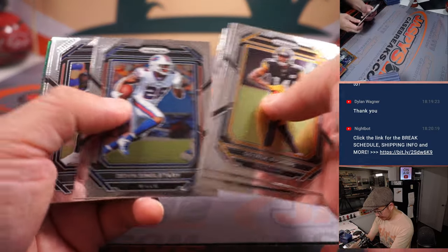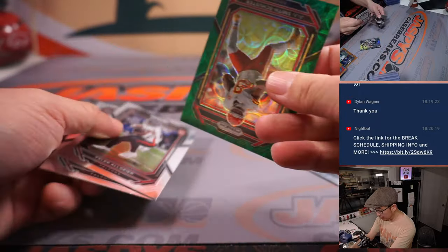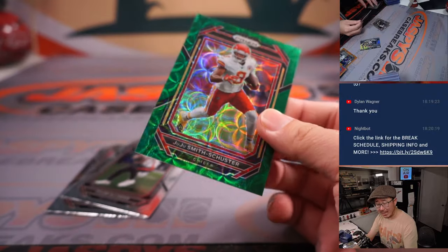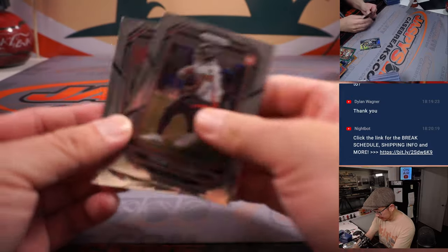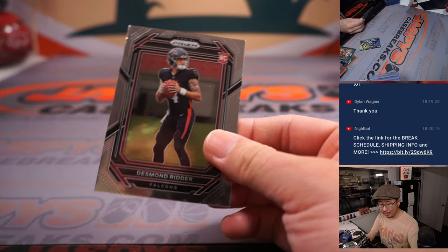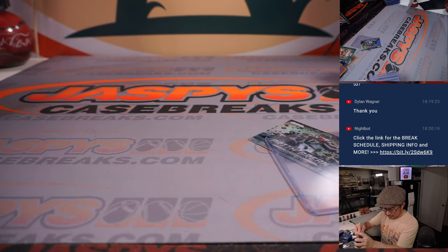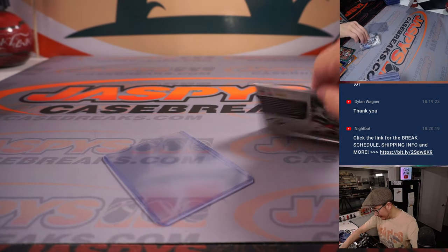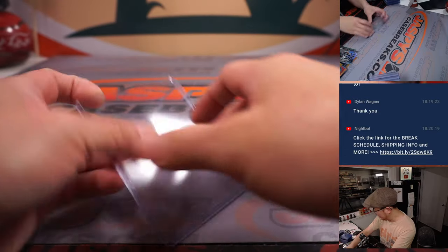We're going to close it out with a green scope — JuJu Smith-Schuster to 75, for the Chiefs, Michael Gavai and the Chiefs. We got a Desmond Ritter at the very end for Nick Ozer as well, and the Garrett Wilson Prism break for the Jets. Nice.